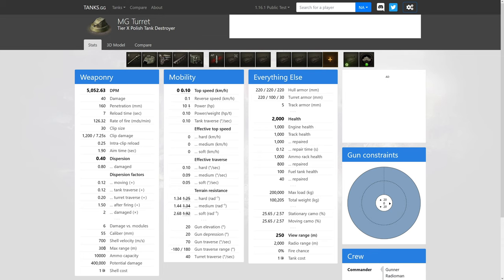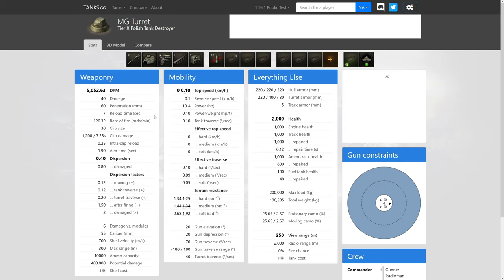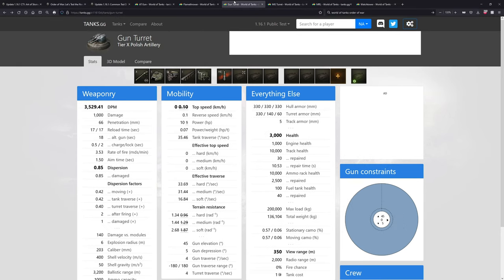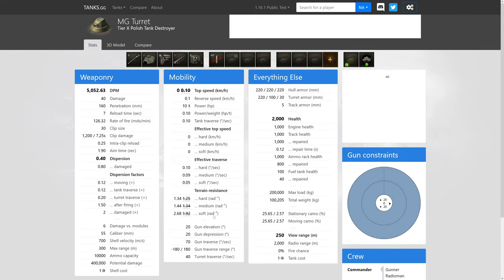The max range is now 350 meters. It fires AP rounds with 700 m/s shell velocity — practically a machine gun but with real armor penetration. The caliber is 55mm, which is a big machine gun by any standard. It has 20 degrees of gun depression, 20 elevation, and is fully traversable. Gun elevation speed is 70 degrees per second; turret traverse is 40 degrees per second.